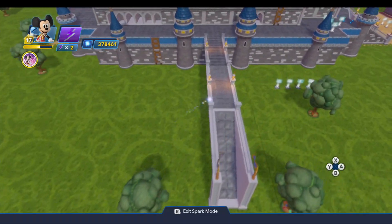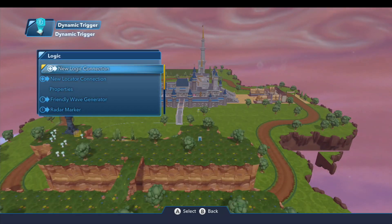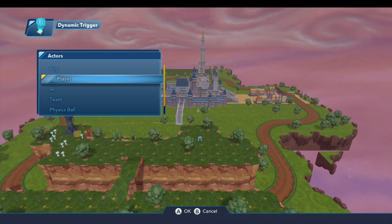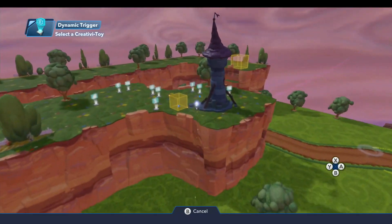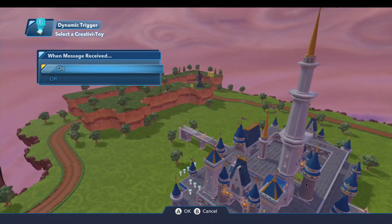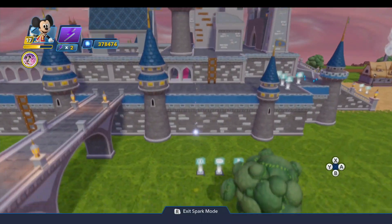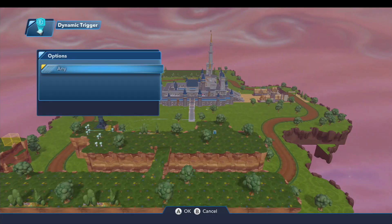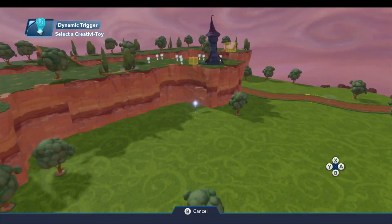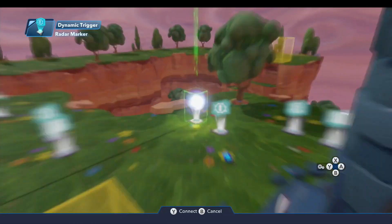So when the player is done talking to Minnie, this dynamic trigger — which turns off her radar marker and displays that text — also needs to turn on the controls for Merlin. So we're going to do a new logic connection — when entered by player any — we'll come up to the dynamic trigger for Merlin and turn that on. And on that dynamic trigger, a new logic connection — when entered by player any — we'll also turn on Merlin's radar marker. And that guides the player over here.